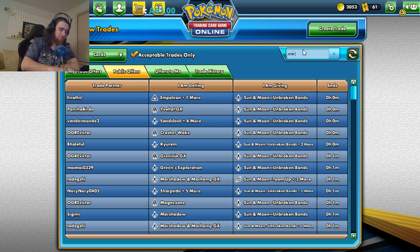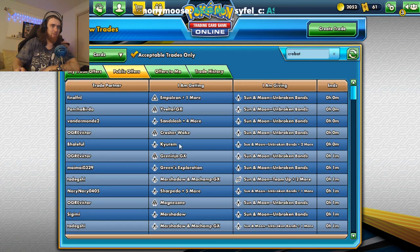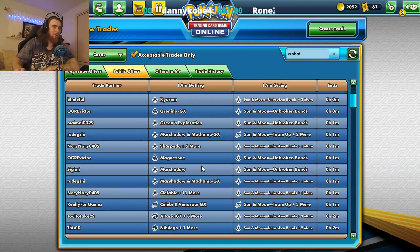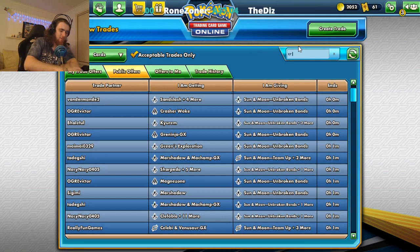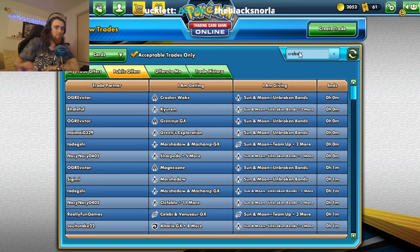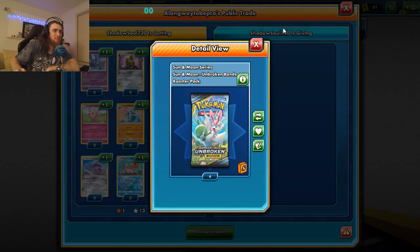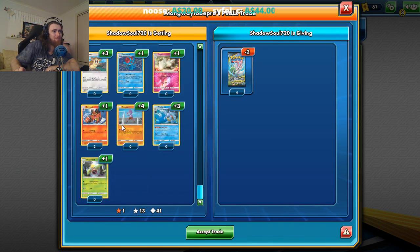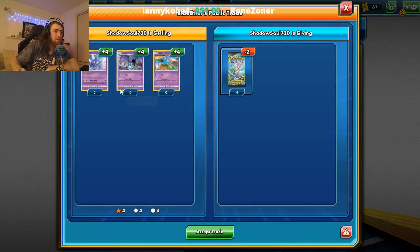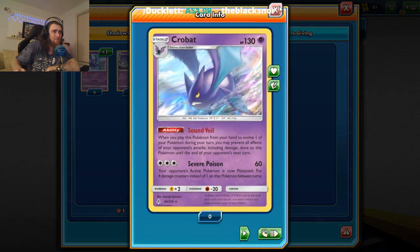Now the next thing I'm going to be doing — because I've got a little bit of an idea in mind — is I'm going to be looking for Crobat, because I quite like the Crobat line. I think it's pretty interesting and pretty good. There's a trade here of two of these for a full playset of Crobat. Or I can just trade one away and get two Crobats, a playset of Zubat and Golbat that no one really cares about.